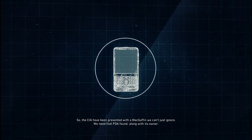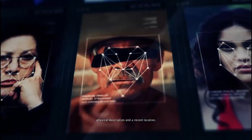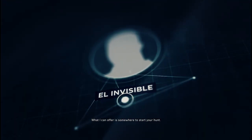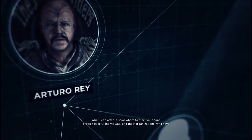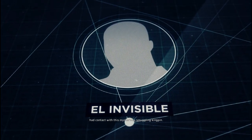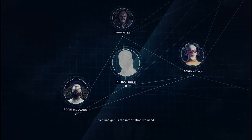We believe that operating with just this device and working alone is how El Invisible remains invisible. The CIA have been presented with a MacGuffin we can't just ignore. We need that PDA found along with its owner. We have thousands of suspects, but without some kind of name, a physical description, and a recent location, it's impossible to focus on any one person. What I can offer is somewhere to start your hunt: three powerful individuals and their organizations who have had contact with this mysterious smuggling kingpin. Infiltrate the inner circle of these men and get us the information we need.